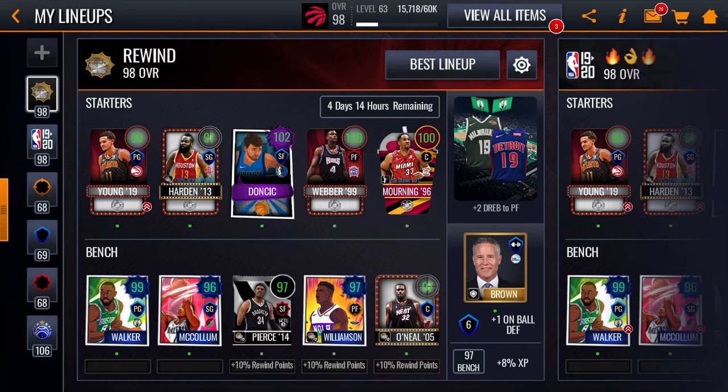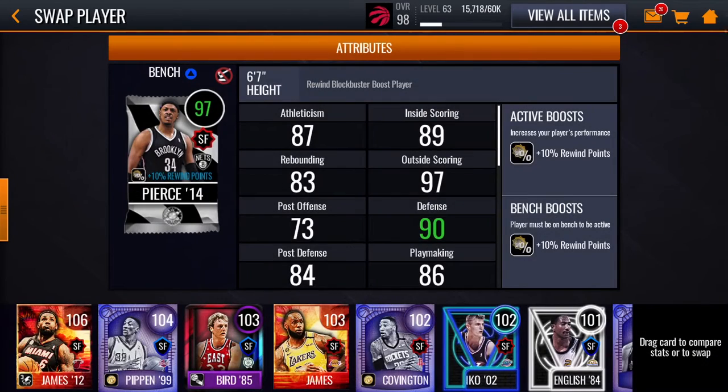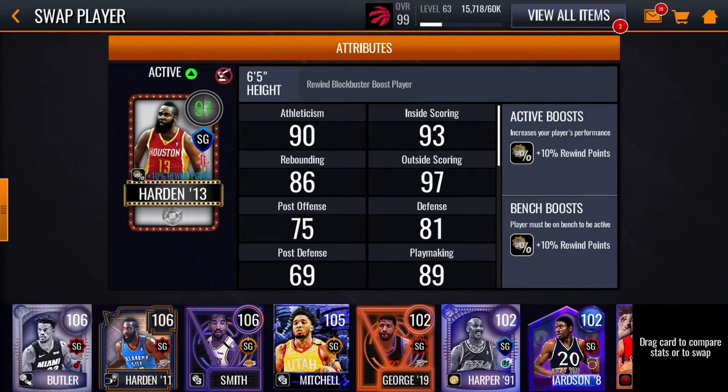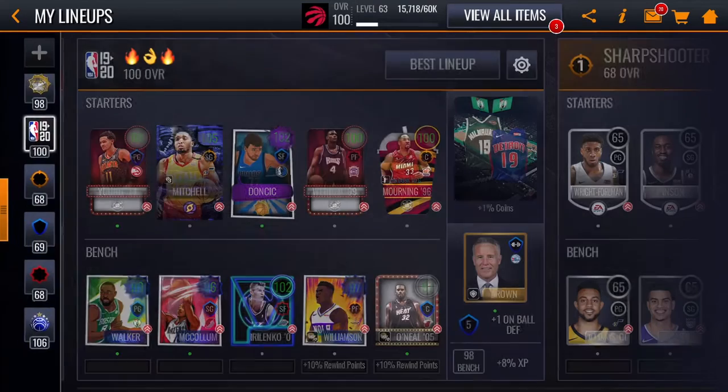If you guys get another 102 Carmelo out of those packs, with both of these 102s and around the same lineup as I have, you'll be at a 99 overall. And if you buy the shooting guard — that 105 Booker — and put the 105 there, boom, you're already a 100 overall.